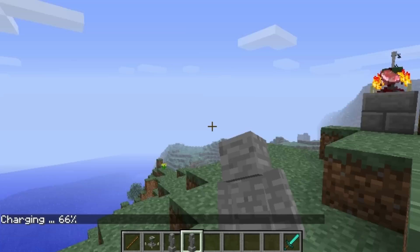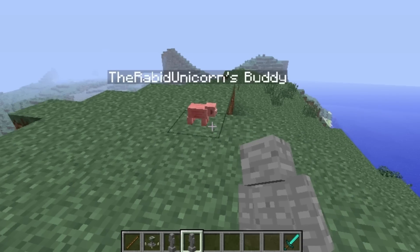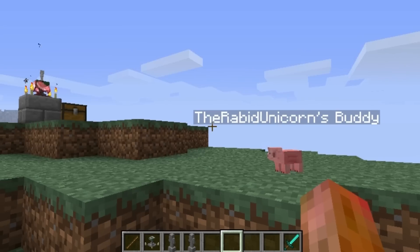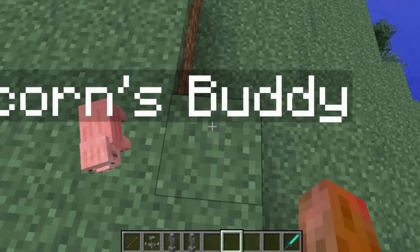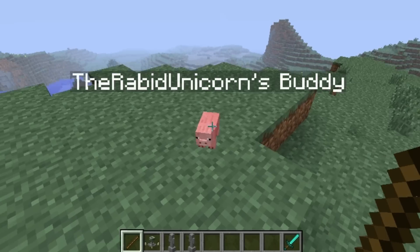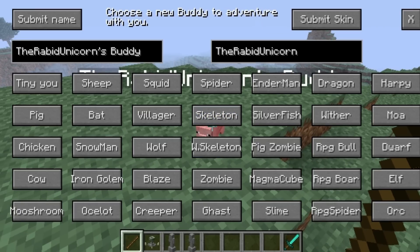If I take my pig statue — which you can also just wait for that to be done to get it — and right-click the ground, I'll get a little buddy that says 'The Rabid Unicorn's Buddy.' Those parts are all the same in survival mode, but this is the only part that's different. If I right-click my little pig, it brings up this little area. I get the achievement — this mod does have its own custom achievements, which I think is a very nice touch.